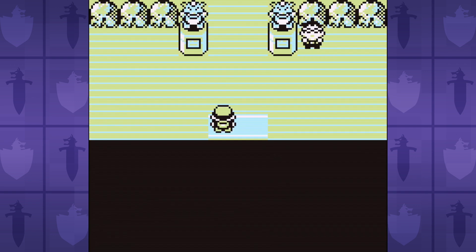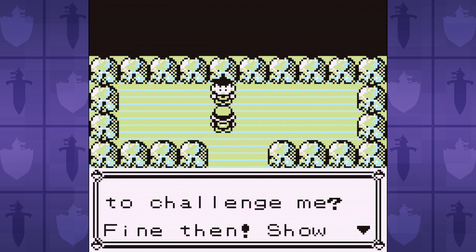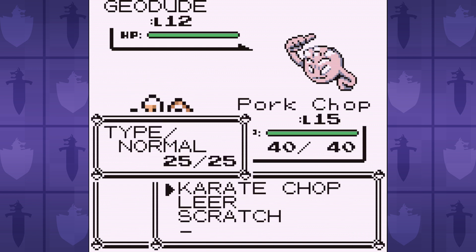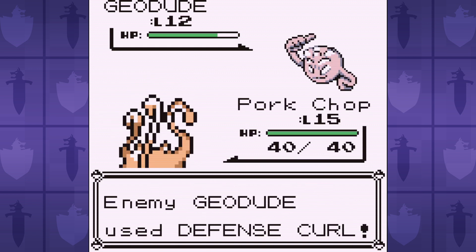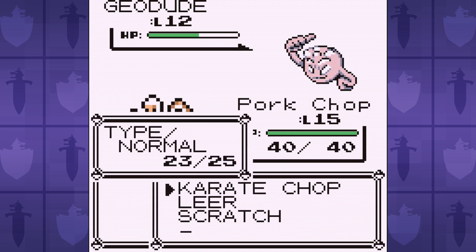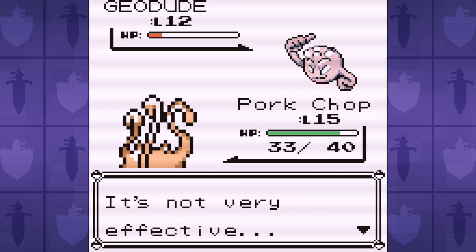Speaking of gyms, we reach Pewter City to take on Brock for our first gym badge. But we're just too frail, and we deal very little damage with our resisted Scratch. Brock's rocks are just too hard for our little monkey. Luckily, with just a few extra levels, we reach level 15 where Mankey learns Karate Chop. It's weirdly a normal type move in this game, despite being a fighting type move in future generations.